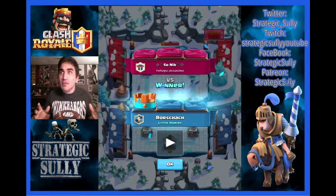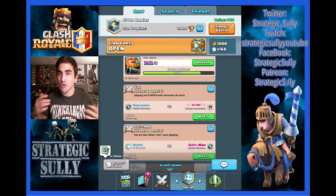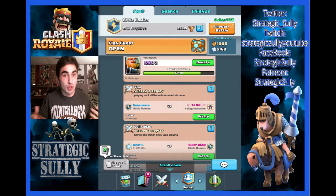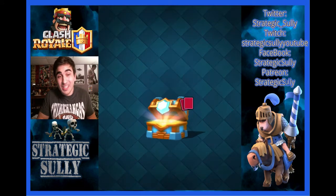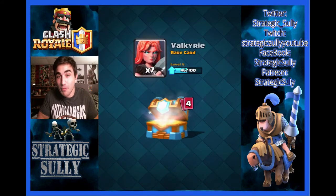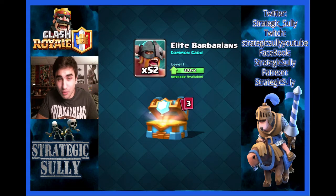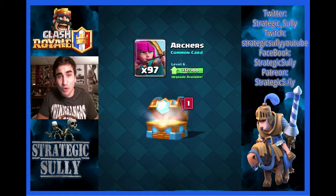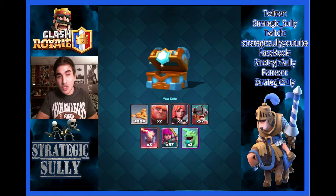Just because that match was absolutely insane, we have to open up these clan chests. We got to 7 out of 10, so that's 1,000 gold and 168 cards. We're also guaranteed 1 epic and 16 rares. Let's see what we get — maybe even a legendary, it's happened before. 2 giants, 7 valkyries, 52 elite barbarians I'll never use, 8 inferno towers, 97 archers, and 2 baby dragons. Not bad.